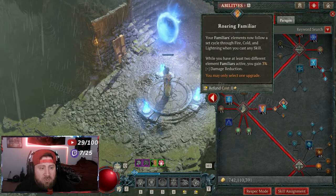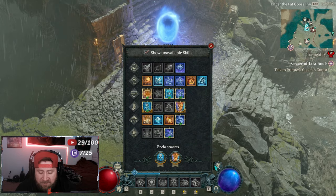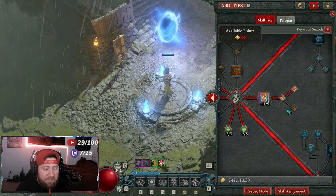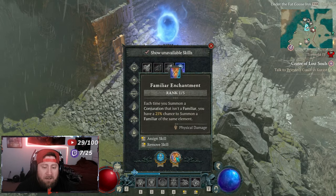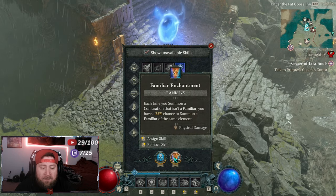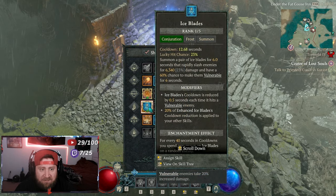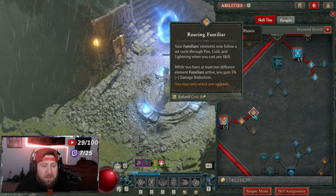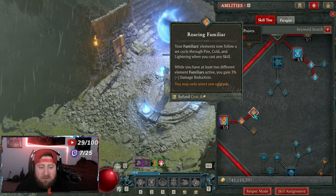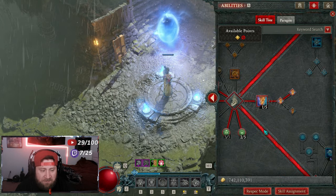We're grabbing Elements just to get to Protection for even more barrier, which is important. Then we're taking Familiar into Roaring Familiar — you have a few different ways to play this build. We use it in our enchantment slot: every time we summon a conjuration that isn't a Familiar, we have a 25% chance to summon a Familiar of the same element. Also, your Familiar's elements now follow a cycle through fire, cold, and lightning when you cast any skill, and when you have at least two different Familiars you gain damage reduction.